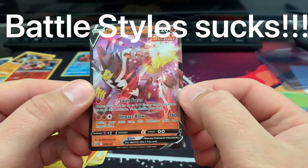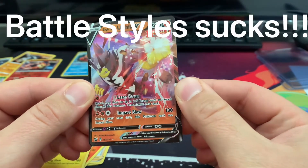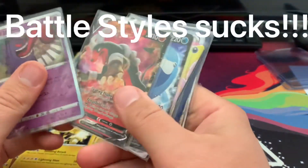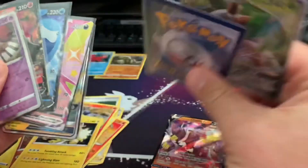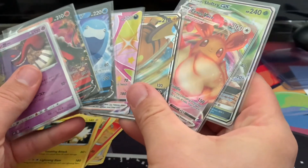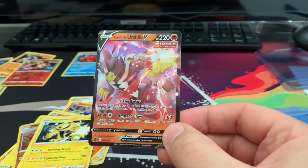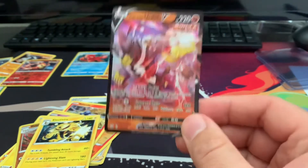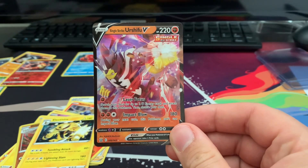Two ETBs to get an Urshifu V — that's like 80 bucks for an Urshifu V. I just opened my mystery box from Poke Collect and got some really nice cards for about 70 bucks. I just spent 80 dollars on these ETBs and got one Urshifu V card. Don't waste your money on Battle Styles — trash, trash.